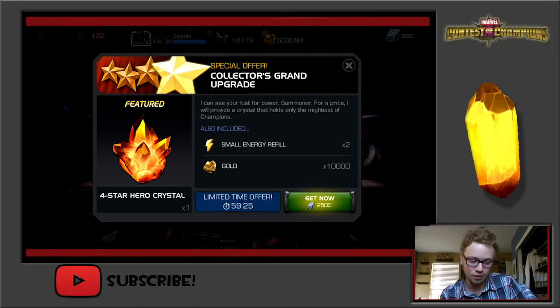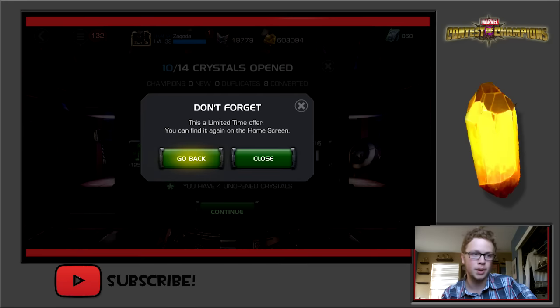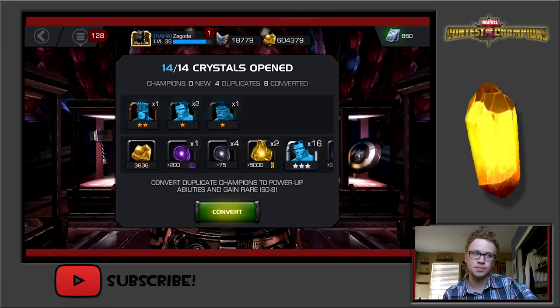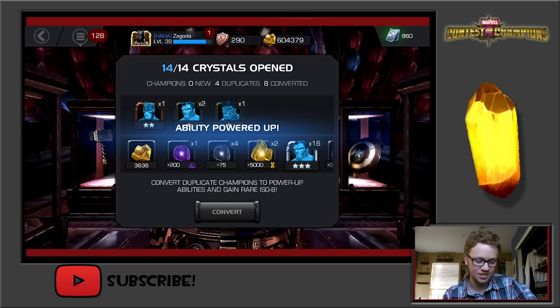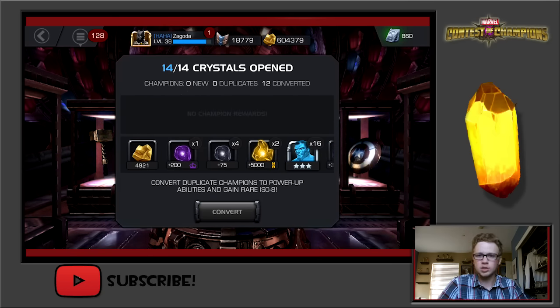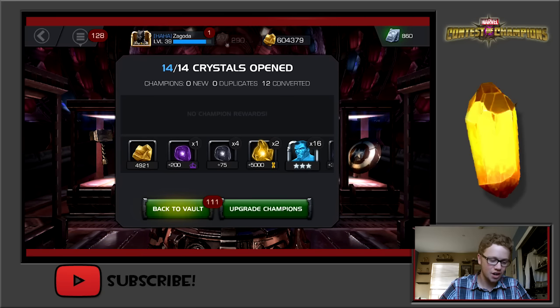I can't do the transmission — I don't have enough units, it's tempting Kabam but no thanks. Four more — I knew I wouldn't get any more 3-stars, at least in the daily. Wow, two Colossuses off the bat.